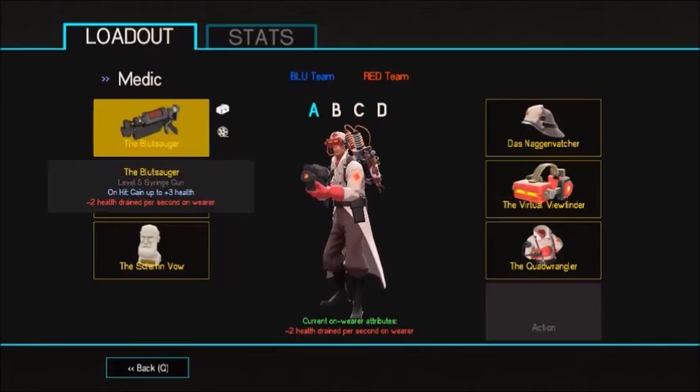Starting off with our loadout, we're going to be using the Blute Saga as our primary — surprise! For any of you who has actually seen one of Race 7's videos, you'll know it's the top of the line for dealing damage but also staying alive as a combat medic. While you're going to have 2 health drained from your initial regen, that's really not going to matter as you're going to get 3 health back for every needle you stick into the enemy team. So just spray in their general direction and you should be fine.